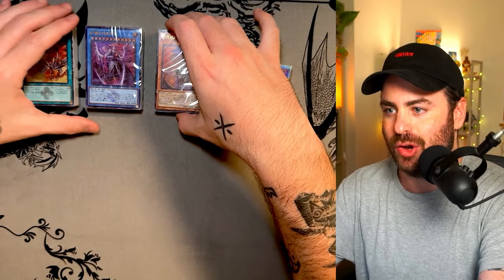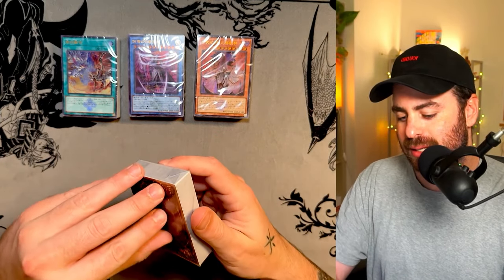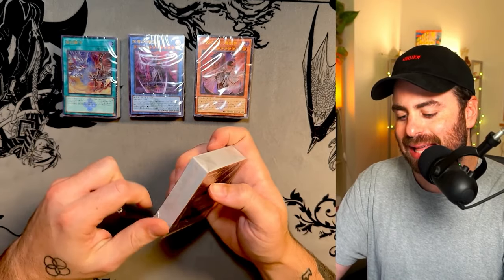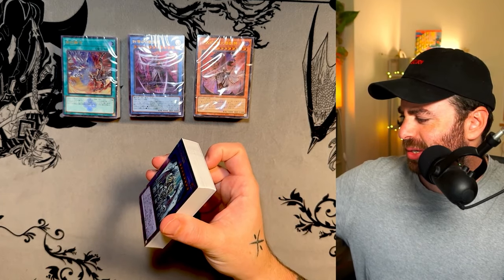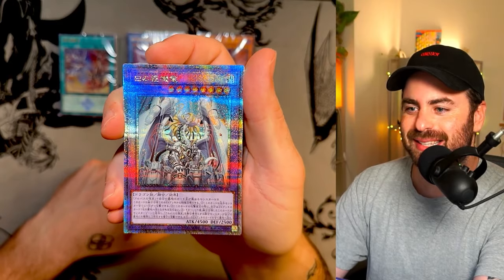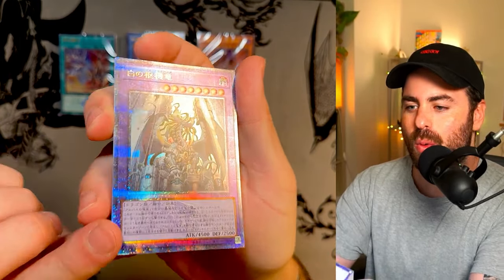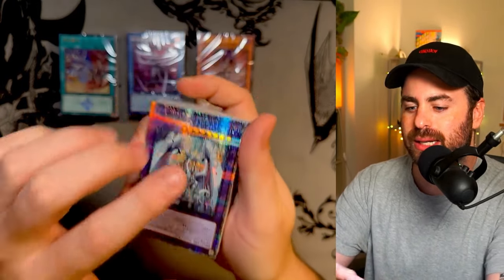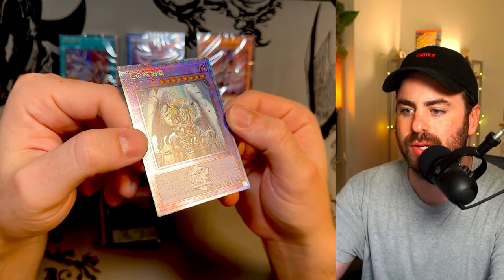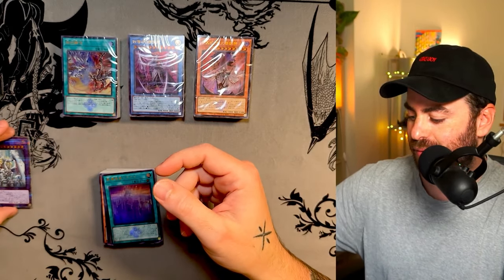Let's start cracking these open and looking at the cards. Here you can see the first exclusive new card from the set, which is the Dogmatic Calamity — Dogmatic Calamity something... Alba System? Yes! This is how it looks. Incredible. Now this is a Quarter Century Secret Rare with the Quarter Century Secret Rare stamp. You can see the 25th anniversary stamp here. This is the first new card out of this set, and I believe there are 15 of them here.